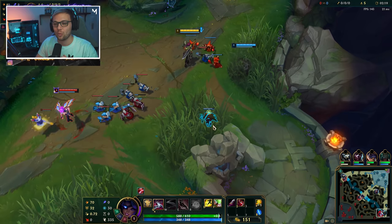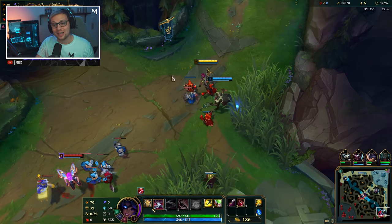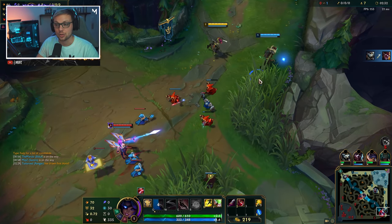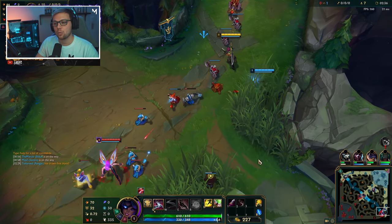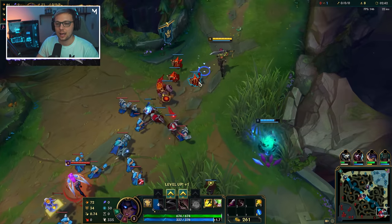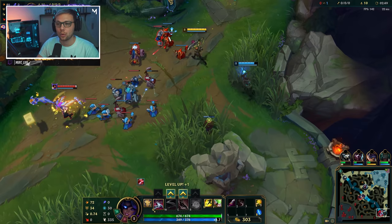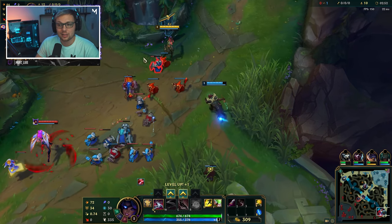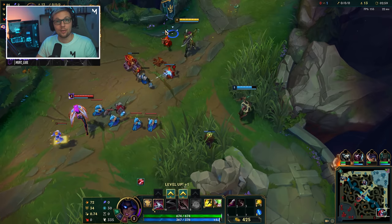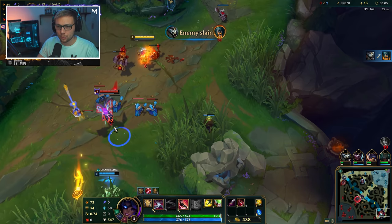I'm going to use this game as an example and explain what you want to focus on in every single part of the game. We're playing Pyke and Samira into Kaisa and Yuumi. Because we're playing an aggressive support and Samira is a really aggressive ADC, we want to go for all-in plays — we want to literally try and force a full fight, because poke fights are really bad for us.